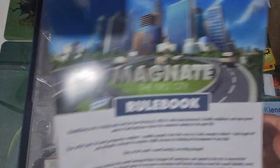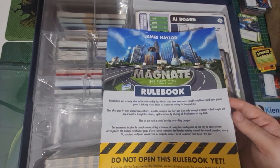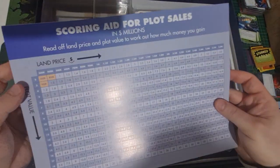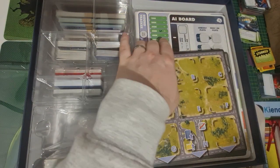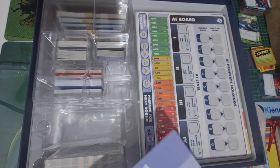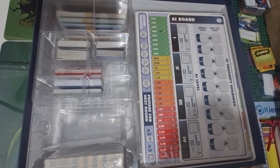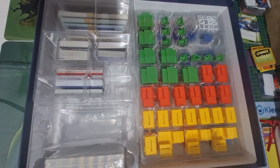We've got a nice rule book. Doesn't feel too thick. It says: 'Do not open the rule book yet. If you're playing Magnate for the first time, I recommend using the tutorial deck.' So I'm not going to look through this too much, but there's actual rules and on the back a scoring aid for money — how you get your money and things. Land prices up the top and plot value along the bottom. So that looks like an interesting matrix to help you work out your scores. A bit maths-y maybe for some, but I am a maths teacher by trade.